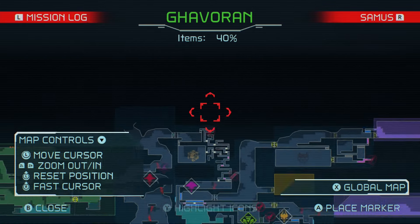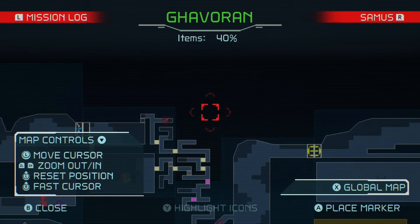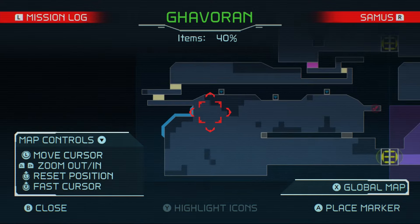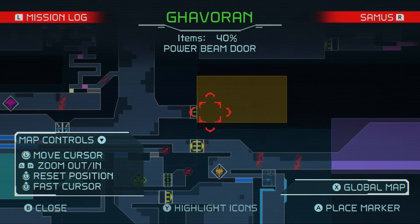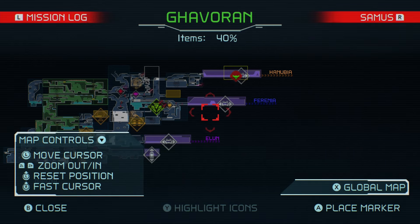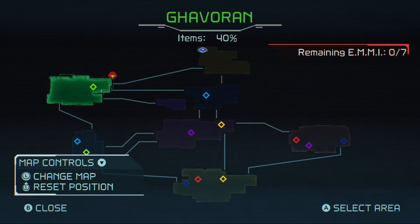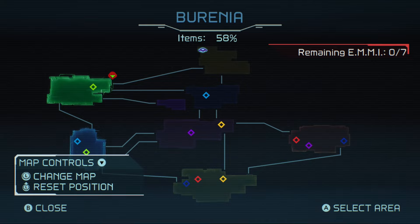We've got 40% of the items here. The game is showing something in this room we haven't gone up to yet. Let's go to the global map. All the enemies are dead. We've got 40% here, 25 there, 50 there, 66 there, 30%, 8%, 75%, and 22% - we don't have hardly anything.